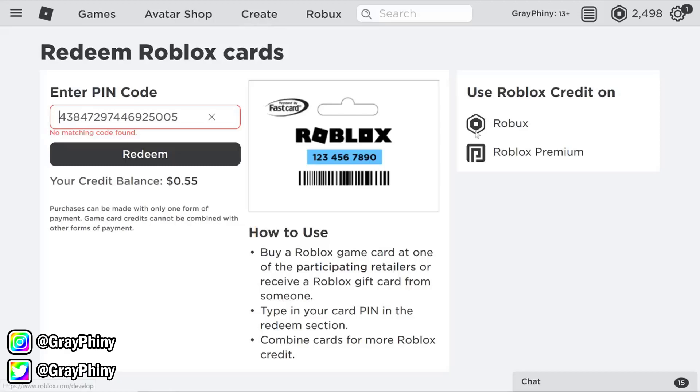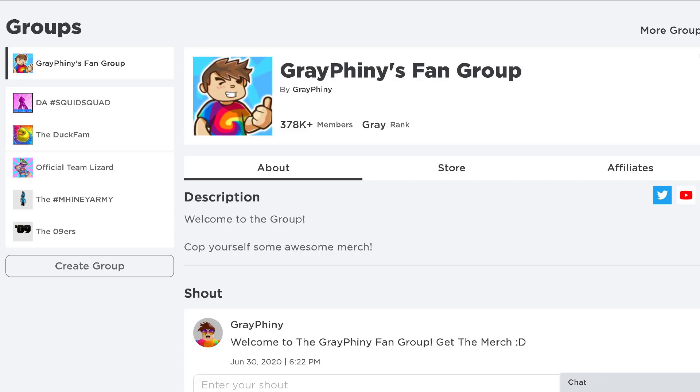The first 10 people to comment the secret message will get 500 Robux apiece, which is equivalent to $5 — that's a lot of Robux that can get you a game pass, a few game passes actually. You're also not going to want to miss out on Friday's video, because I think we're going to give out like five or 10,000 Robux in the video itself, which is actually insane. Friday's video is even more crazier than this video.